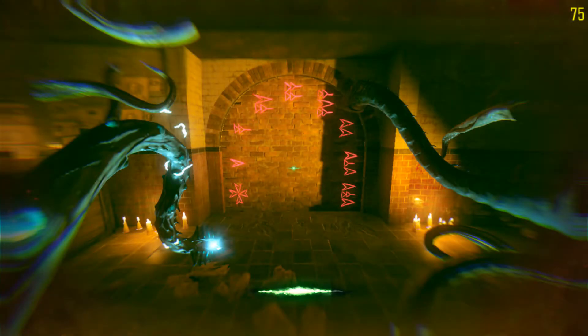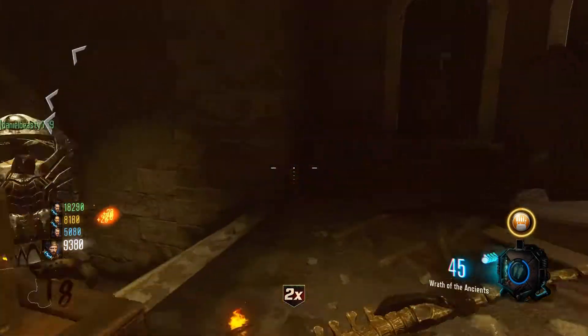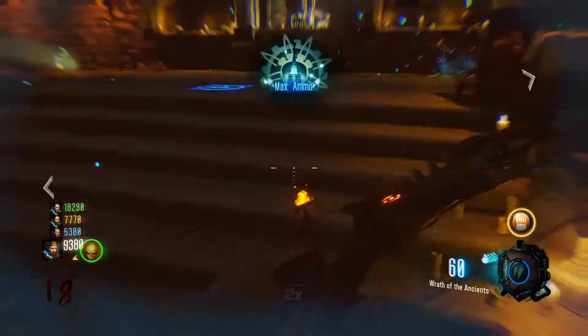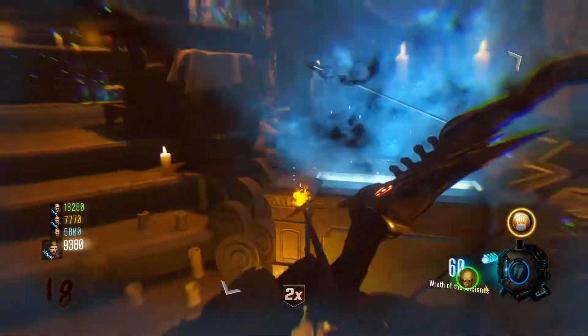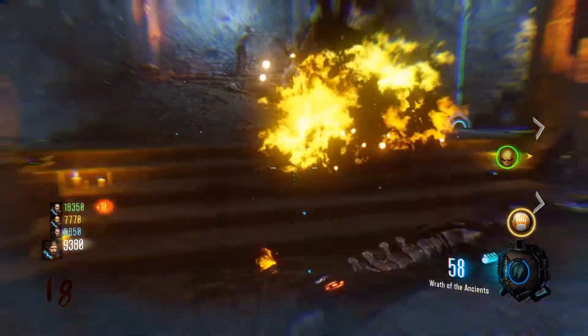Even the damn Beast Mode in Shadows of Evil has an electric attack to shock and turn on the power. Guys, that is nine things right there. I could even be missing a few. I think I got them all — as I kept making this I was like, okay, four things, six things, now nine. It is so many electric effects. Almost half of the Wonder Weapons or Specialist abilities have some sort of electric effect.